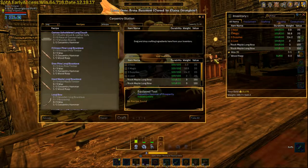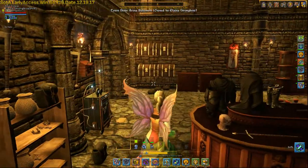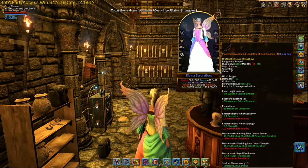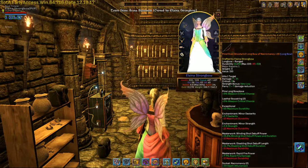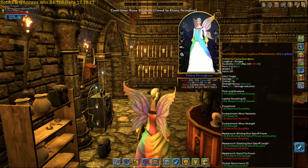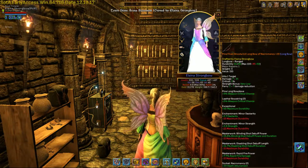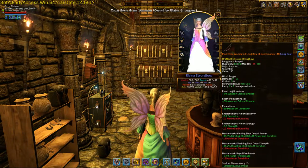So if we take a look at this, I'm going to hop off the table and show you what a plus one item looks like. Actually, I can show you on my bow here. If you look down here, about the third green line down in the contents, it says exceptional. It gives me plus 50 maximum durability. I only have a 25% chance to get that one in crafting.